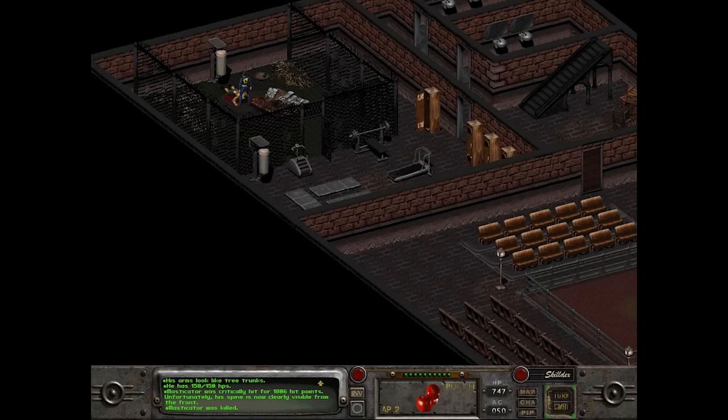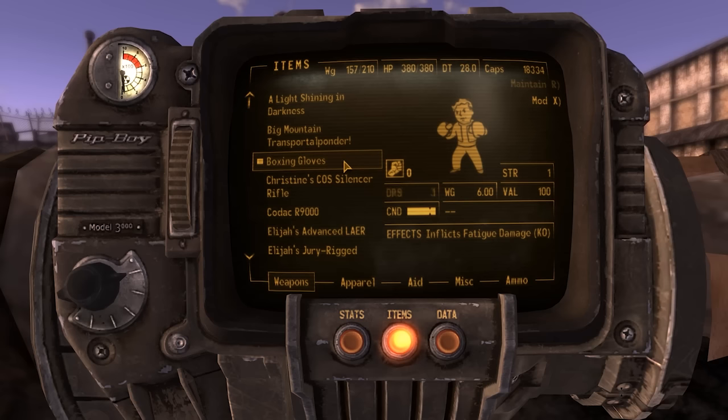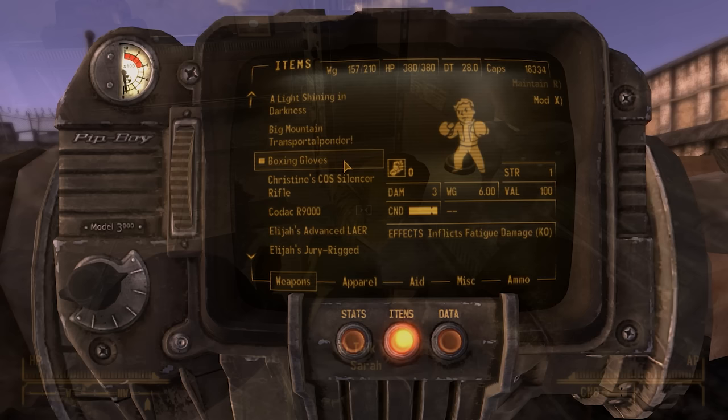The plated gloves can be found in a locker downstairs of the Shark Club, but are otherwise identical to the boxing gloves. Fallout New Vegas is the next time we see boxing gloves, with an older look as they aren't as vibrant red as in Fallout 2. Similar to Fallout 2, the damage is pitiful, but the AP costs and strength requirements are so low that they can be used to max effect by essentially any player.